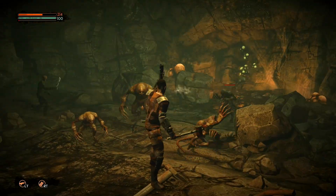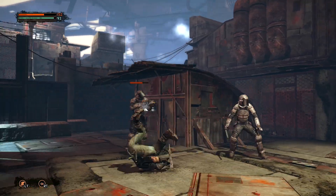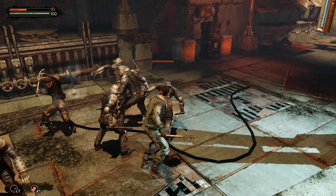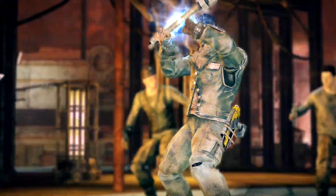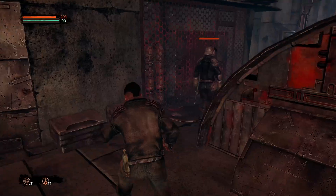Equip your best weapons and dodge and counter your enemies to leave them helpless. Use the powers of the Technomancers to unleash energy waves and lightning bolts. Create energy shields or even electrify your weapons.